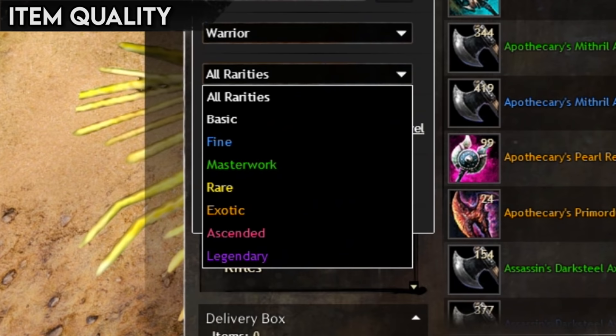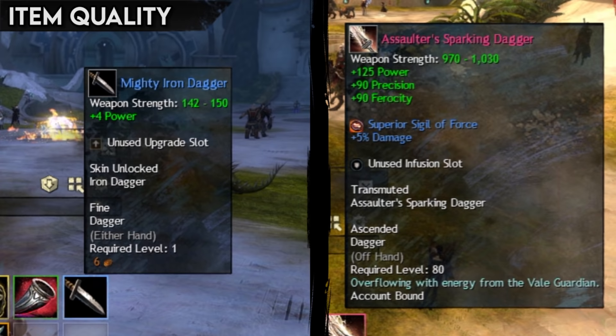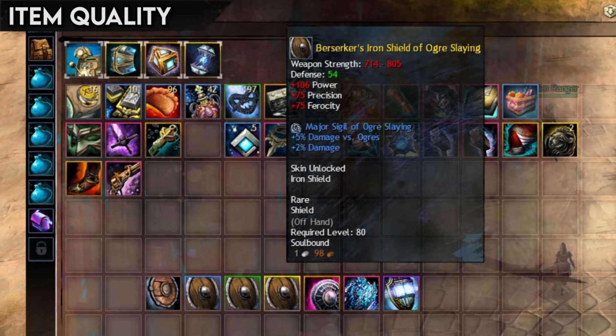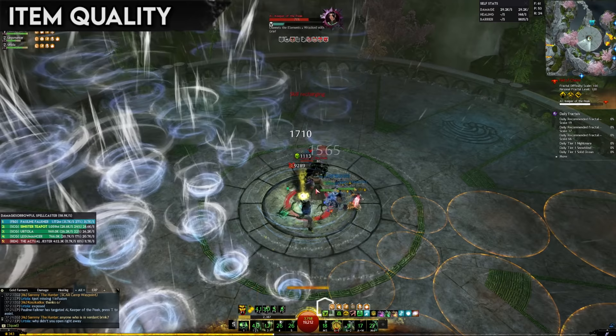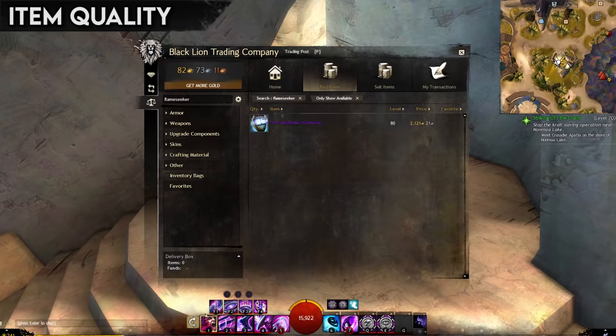The final aspect of items that affects attributes is an item's quality. There are different qualities of items in the game — a random level 2 rusty dagger is nothing compared to a glowing magical sword looted from a raid boss. The better the quality, the more powerful the item for its level. The item qualities are: basic, fine, masterwork, rare, exotic, ascended, and legendary. Level 80 exotic and ascended items are considered worthy of the endgame and are very helpful to have before heading into any serious content.